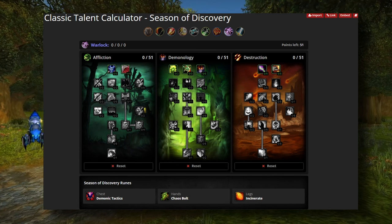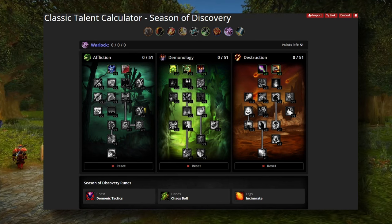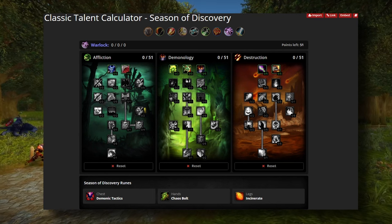Hey, what's up guys. This is going to be a quick rune and talent guide for fire destro. Fire destro is the omega pumper right now — it is edging out ahead of the affliction haunt build.